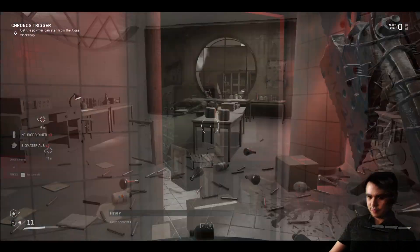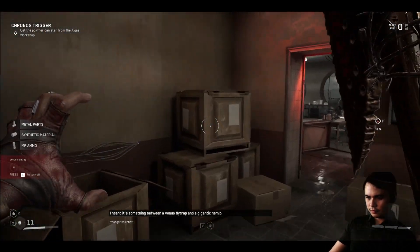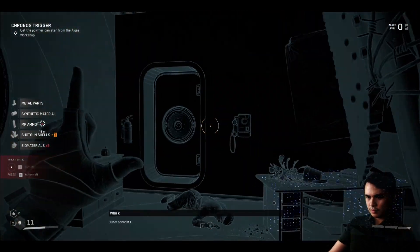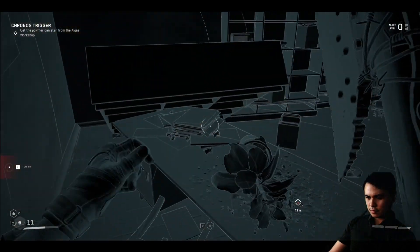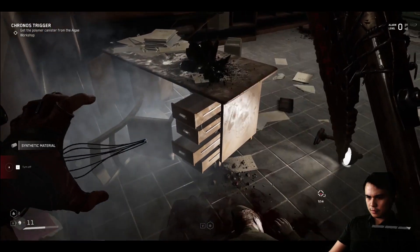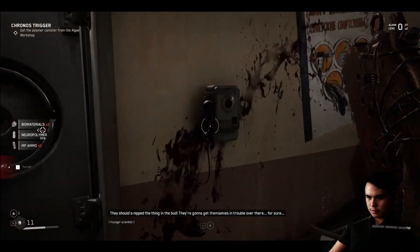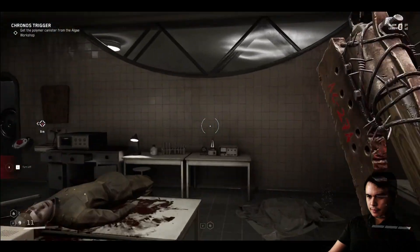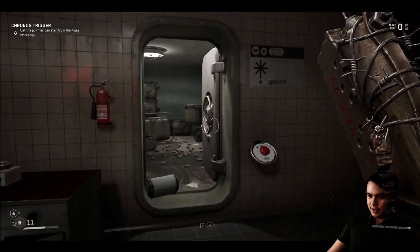You heard about the thing they grew in the germination department? I heard it's something between a Venus flytrap and a gigantic hemlock plant. It's just a little genetic mishap and now it's more like a carnivorous animal than a plant. They even took a whole tank of PA 400 over there for it. They should have nipped the thing in the bud — they're going to get themselves in trouble. And now we're not fine, we're all effed.